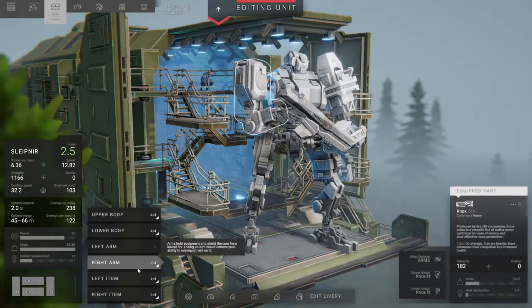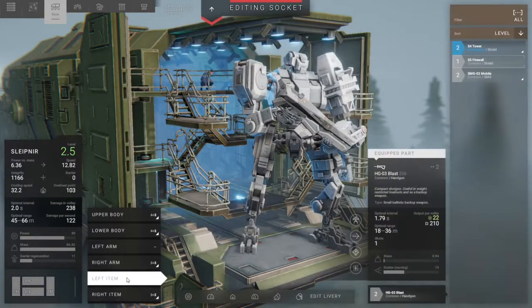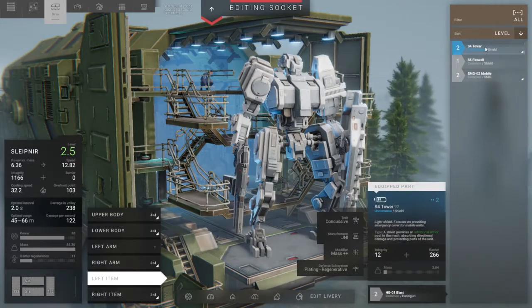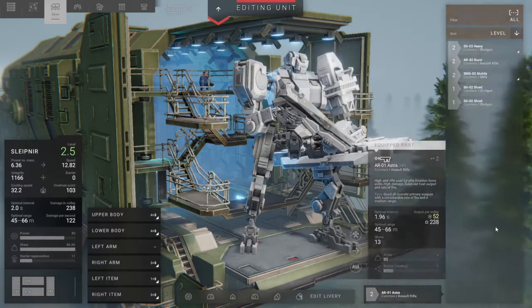Maybe we can get that on one of our bots. Let's have a look at what we've got weapon-wise. There's an uncommon shield as well. This is very bizarre what we're finding here.